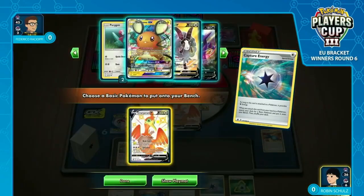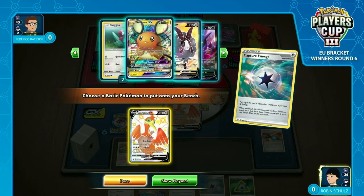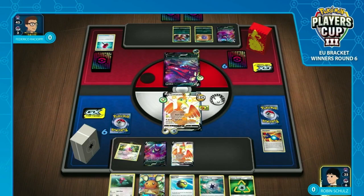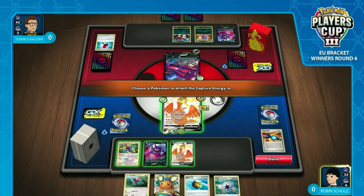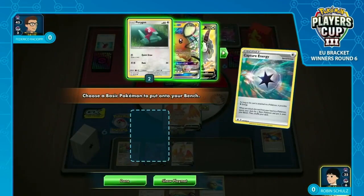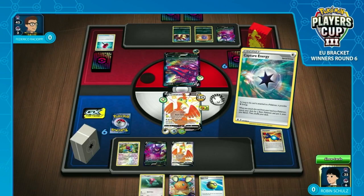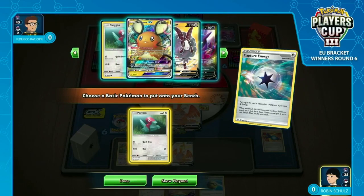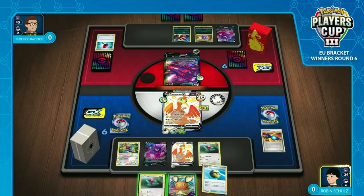He's got a couple Capture Energies, so he can fill his board quite happily. He can also Quick Ball just to thin his deck if he wants to, because he's already holding onto a Dedene GX. You're going to see that backup Cramorant coming in from the Capture Energy — it is a hand attachment from the Crazy Code, so you do get the activation. So far, four energies onto that Cramorant V. He's just going to go ahead, take another Porygon out for the backup. He can then Quick Ball away the Porygon in his hand and thin yet another card from his deck.